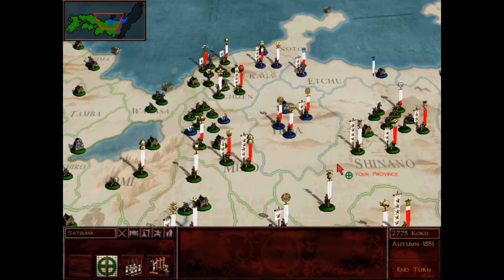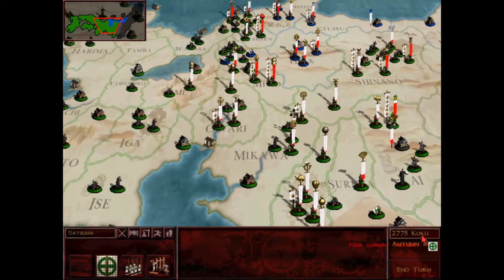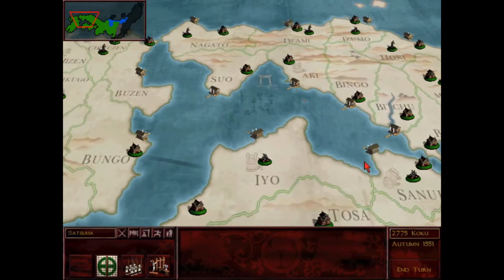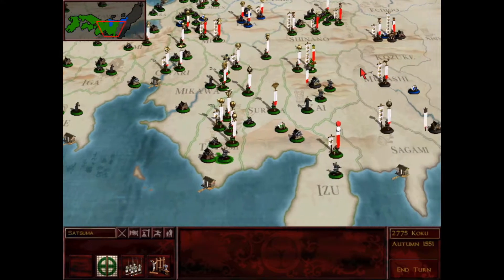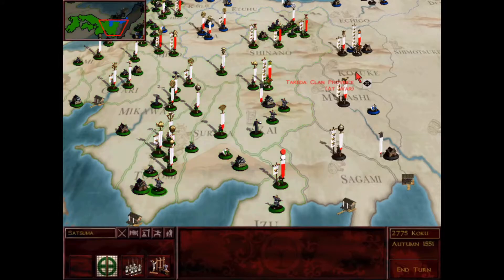Here we are, got my build orders in. It is autumn so I want to make sure my taxes are set to punitive. Just want to double check my public order to make sure everything is green. Everything is looking good. I think I'm ready to end the turn here, so let's see what happens.